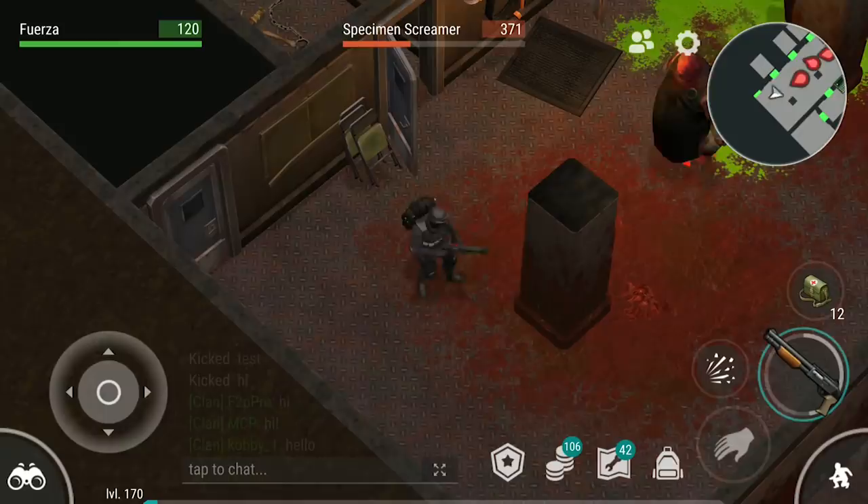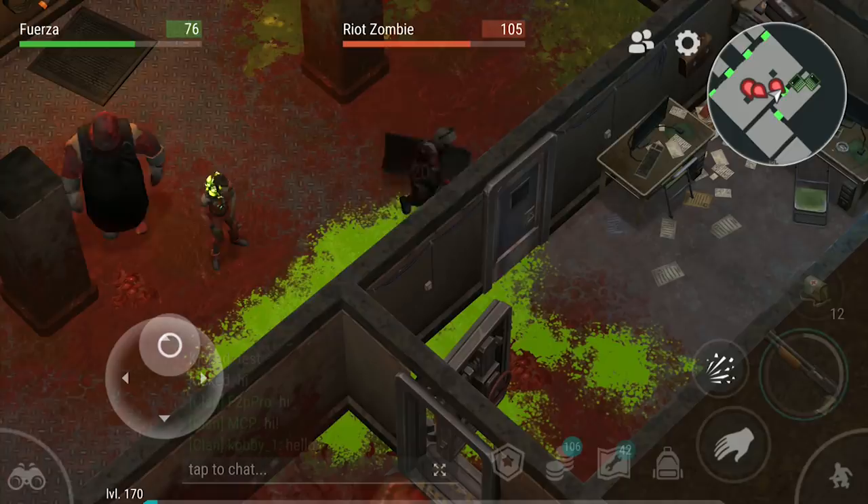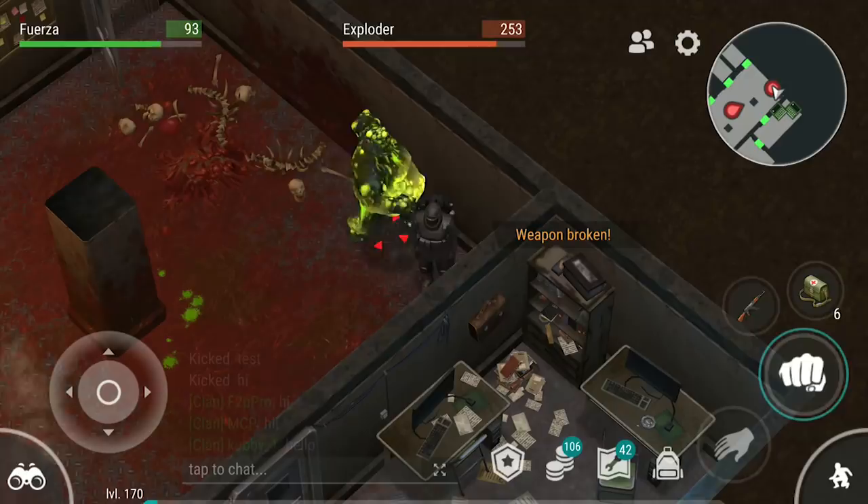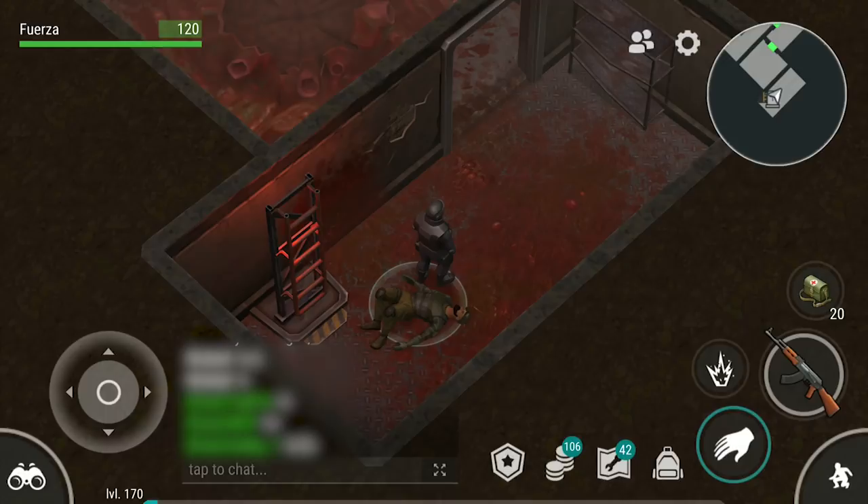The toxic spitter isn't that hard to take out because he runs really fast, so it's easy to separate him from the others. But he does have 500 health and heals occasionally, so you want to take him out quickly. When the screamer gets below 200 health, an exploder will appear. I've already explained how to take out exploders and their accompanying parasites in my video on hard mode. If for any reason you die while taking out this boss, your body appears at the beginning of the basement so that you can gather your stuff in safety and try again.